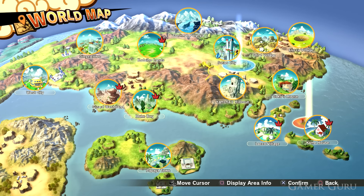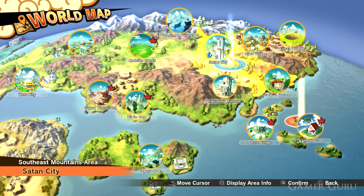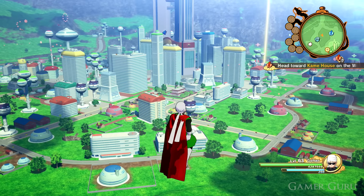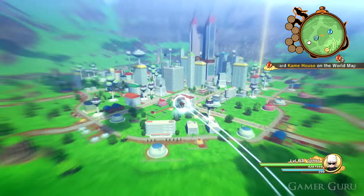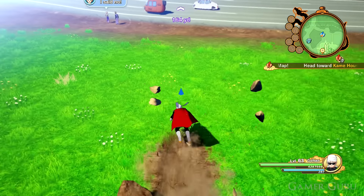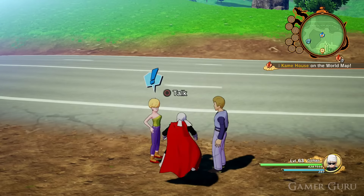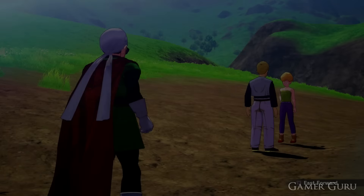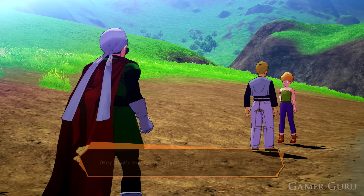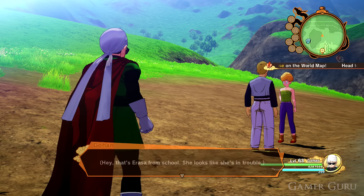As soon as sub-missions show up on your map, between every mission quickly check the world map and see if there's any sub-missions around, then immediately go and do them. Usually they're pretty quick — you can get them done in a couple of minutes, though some go on a little bit longer. The reason these are so important is that this is how you get most of the soul emblems, which are the things you put into the community boards to rank them up. They are missable — usually after one or two story missions these will disappear and you won't be able to do them again throughout the rest of the game.